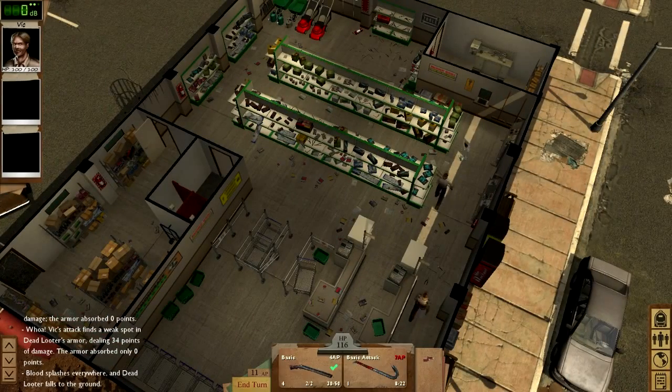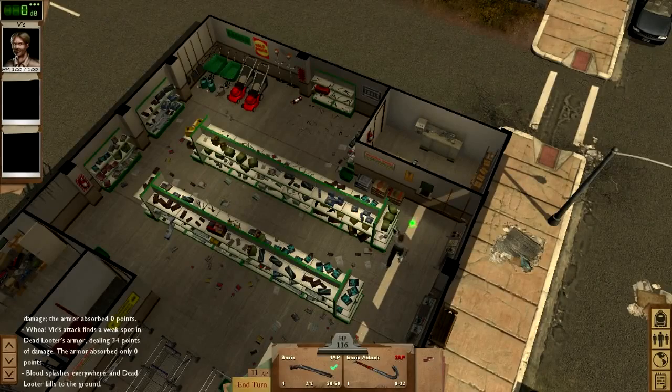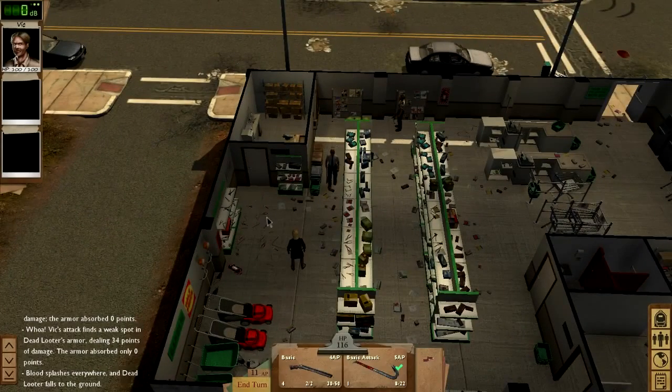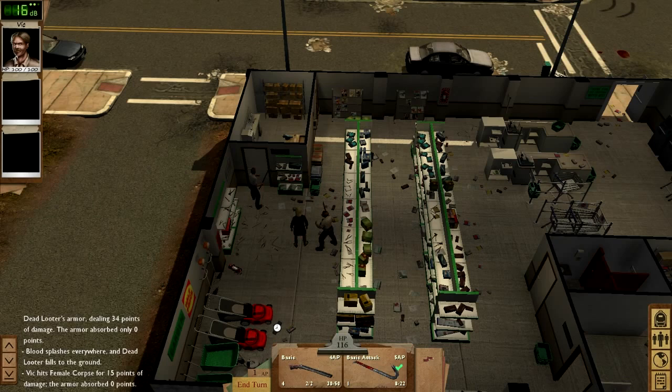That back room looks like a good place to find parts — let's check it out. Parts are used to build a lot of stuff back at the shelter, everything from upgrades to the perimeter fence to new armors. The door to the shop seems to be locked. I don't have a lock pick, so I'm going to let Vic take care of the zombie while I bash the door in. Bashing makes noise, which is why if you have high enough mechanical skill, picking the lock is a better option. Map locations play out differently based on your equipment, tactics, allies you take, and presence of zombies or looters. Nothing is prescripted — the world reacts to how you play.